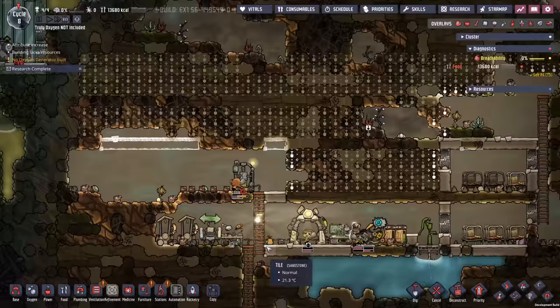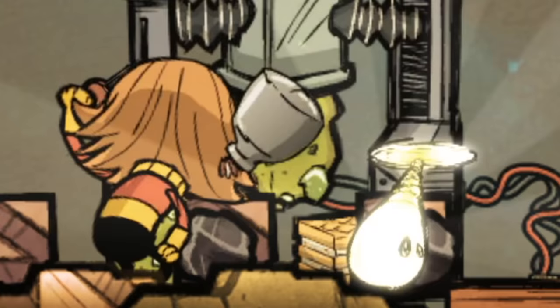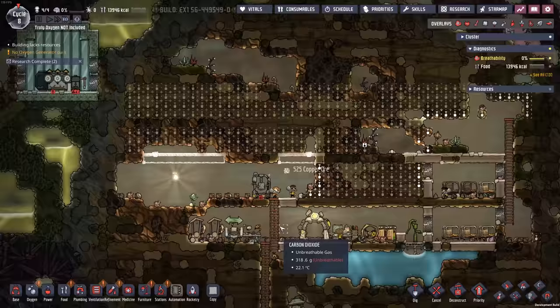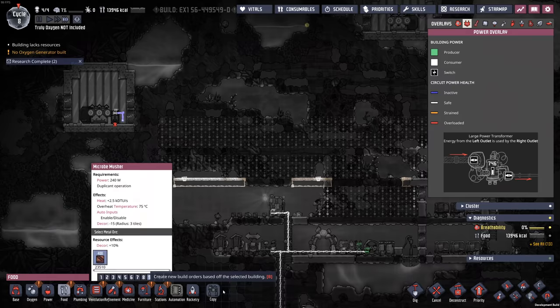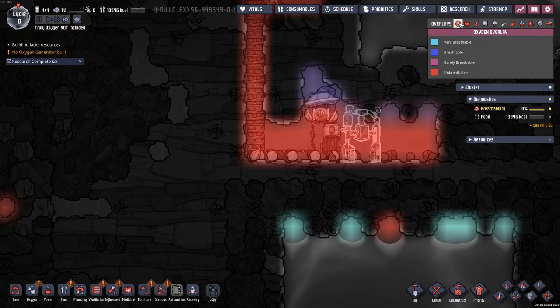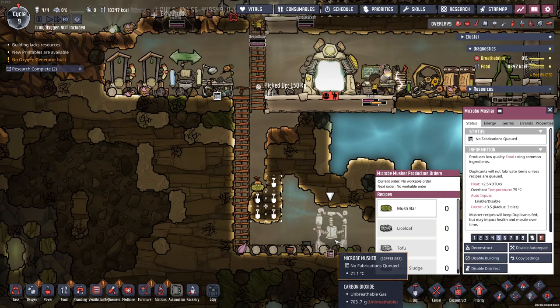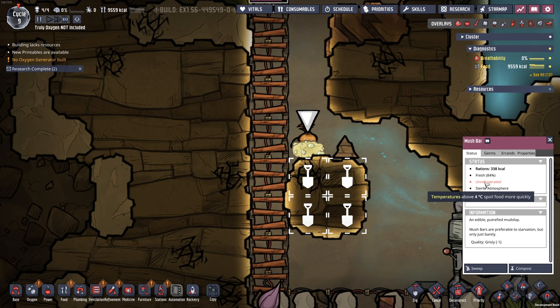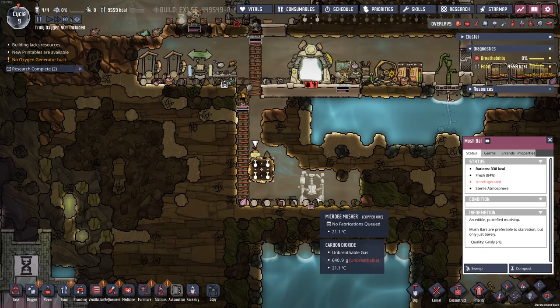The next thing we need to do here is make a little bit of food. Food is something that I haven't figured out how to get rid of yet. So we're just going to go with mush bars made with maximum suffering. While the micromusher makes sense up here because it's surrounded by oxygen, technically we don't need oxygen. So I'm just going to put this micromusher right down here where it's surrounded by carbon dioxide. The advantage is that carbon dioxide naturally pools there and it's a sterile atmosphere — so the food won't spoil and we don't even need a refrigerator.